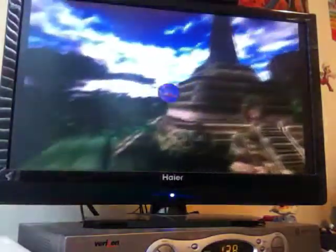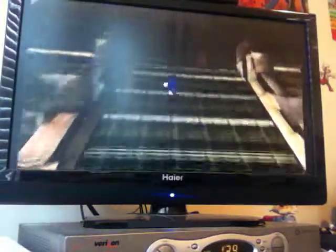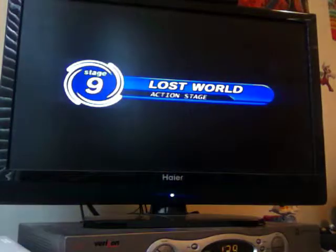In the last episode, we saved Amy, defeated E-102 Gamma, fought Chaos again, and followed Eggman down here. In this episode, we are gonna go inside this temple that the ancient light just led us to. We're gonna go inside.